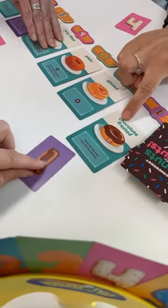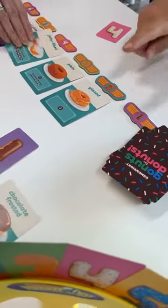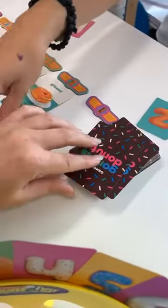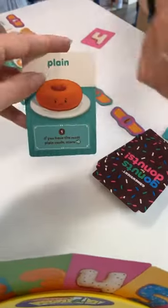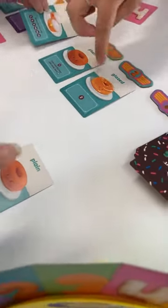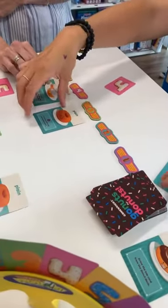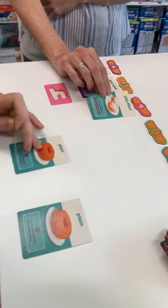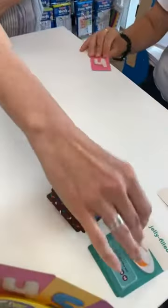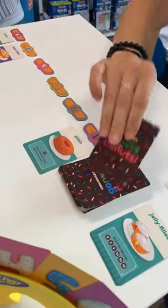Because no one else chose number one, I get to keep this card. I get to draw the top card — that card's now mine along with this top card. Number two, Susan gets that one because no one else turned over number two. Number three, Kimmy gets that one. But both Amanda and Vanessa both pick number four, which means they get nothing and that donut goes in the discard pile.